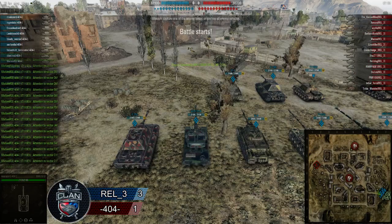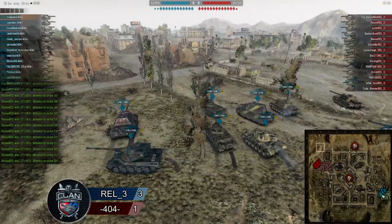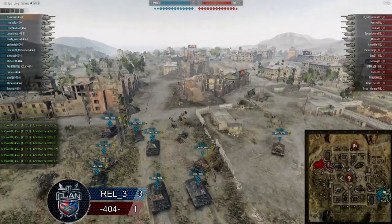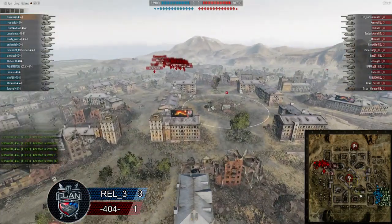If you understand the RNG of a CGC, if you've ever played one, you know that it's reasonably inaccurate. However, with big clusters of tanks, it's almost impossible to miss — so a CGC is amazingly effective on this map.